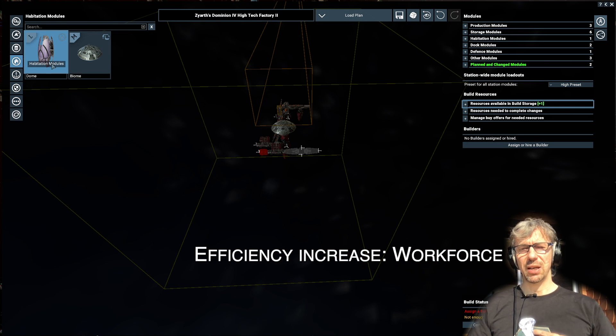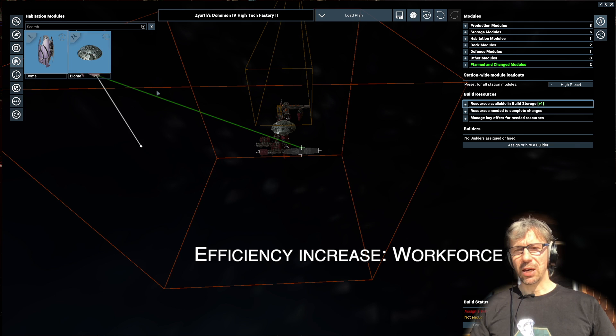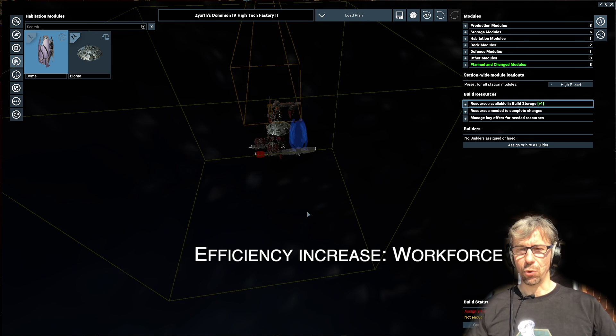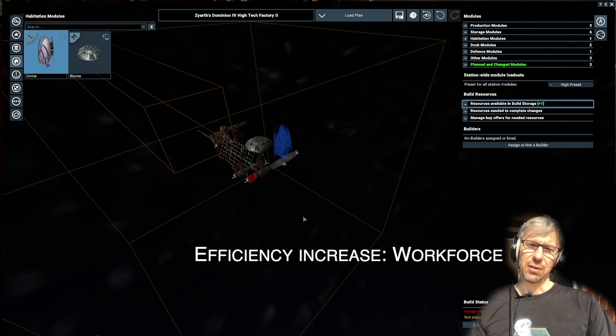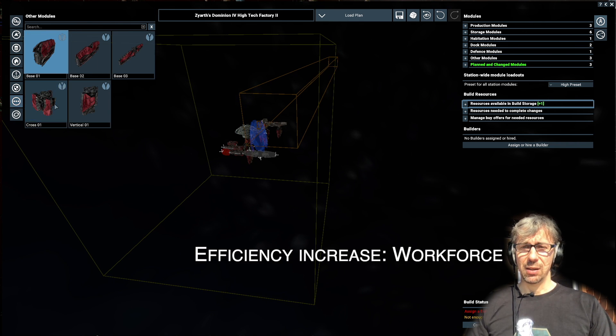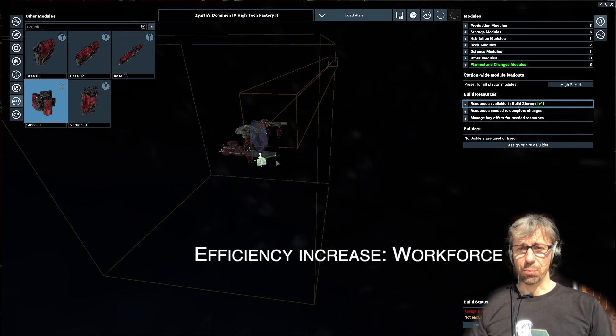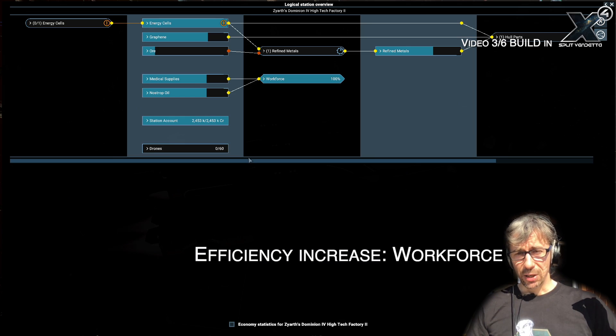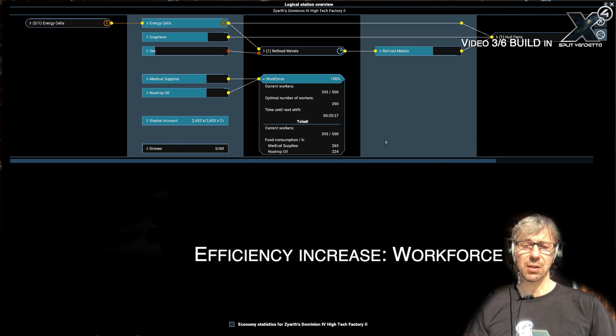Efficiency is a key word here, because normally you make a station more productive by making it bigger, adding more production units, or having a second station with more storage. But the real way to make more wares in the same amount of time is what we call efficiency improvement, and the best way to get that in your station is by getting more workforce. Workforce requires living sections, which are very expensive and the blueprints are hard to get, but once you have them you improve the efficiency of your productions and can produce more goods per time, which means much more money.